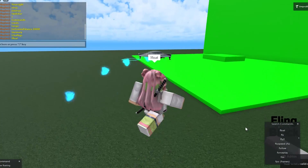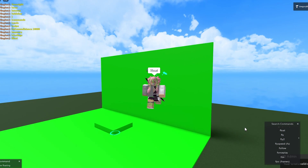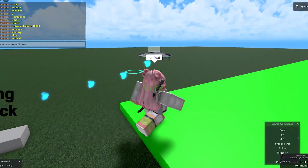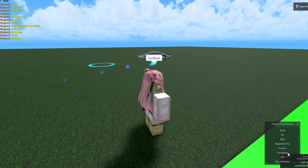They have tool duping as well. I don't have a tool in here otherwise I'd show it. There's also a float command — basically it puts you in a space-like state where you're just walking on air. You can enable or disable it with unfloat.